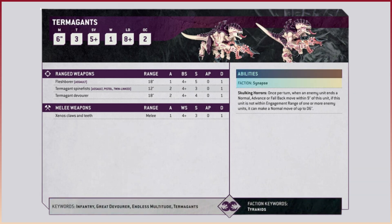Right, onto the abilities, which is Synapse. Now of course in 9th edition Termagants definitely did not have Synapse, so Synapse must be something different for 10th edition. We're going to have to wait and see on that one - it's definitely not going to be what it used to be, because these are a lower form of the Tyranid creatures so they definitely shouldn't have Synapse as we currently know it. The Swarming Masters ability also doesn't seem to be here anymore.